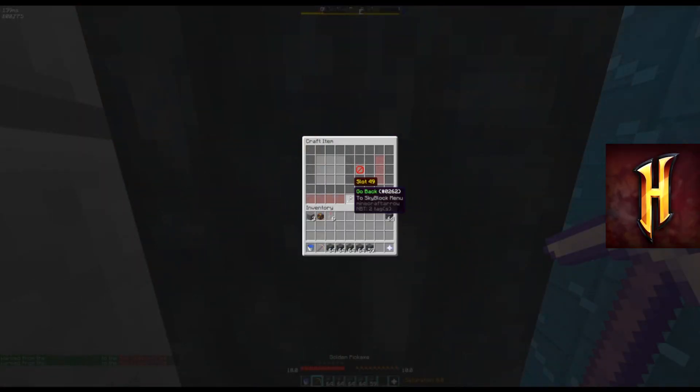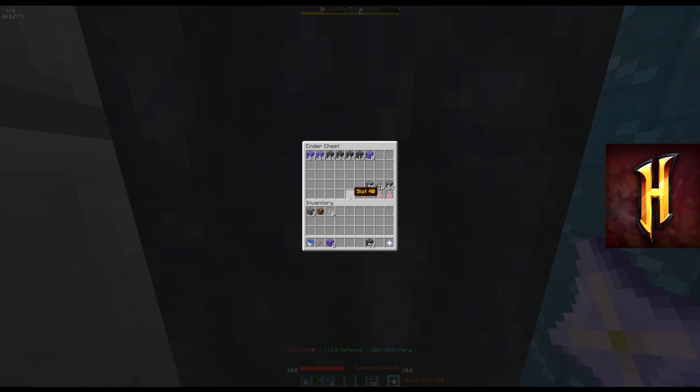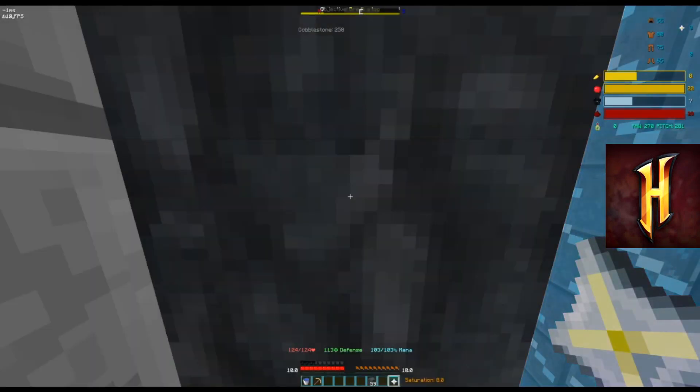So let's craft a bigger number. Let's go ahead and put the items in there and auto-craft. Then it realizes that it's all gone, opens the ender chest, and plugs it in there. And it continues.